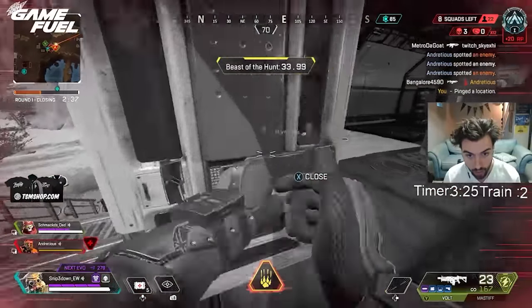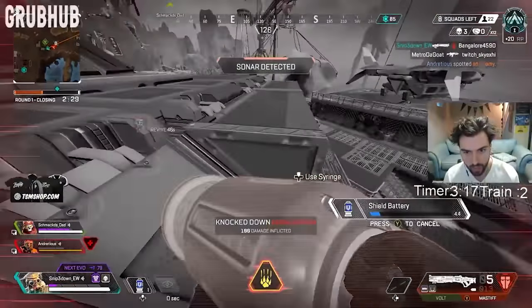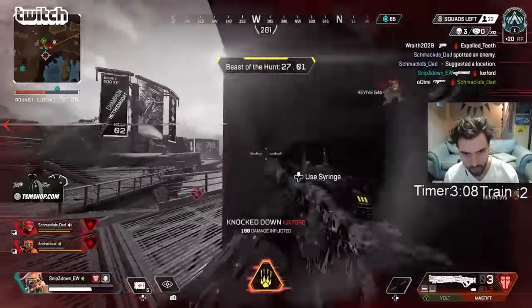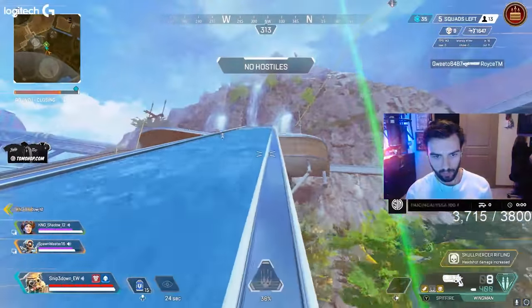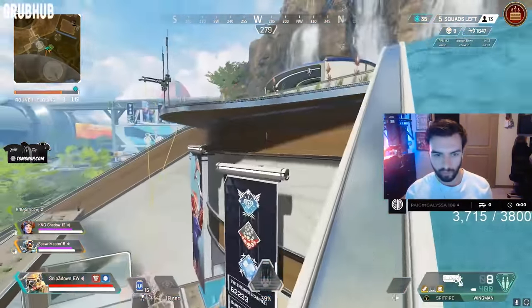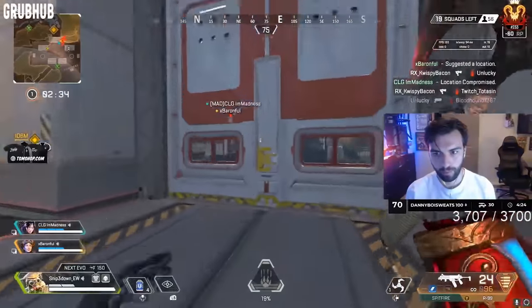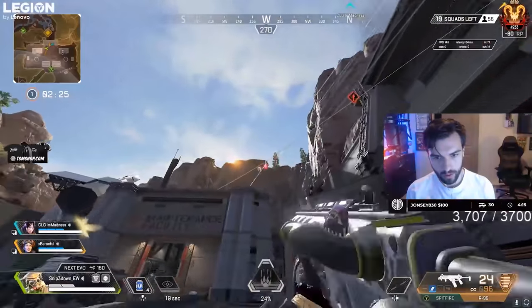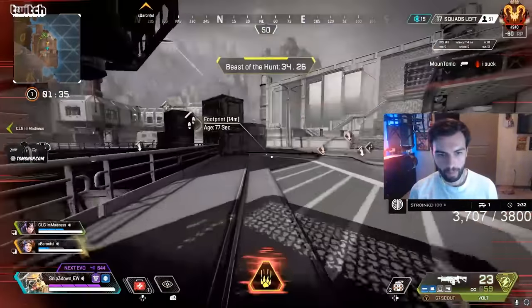When it comes to using Bloodhound's abilities, one of the biggest things you have to get used to is using his Q appropriately — his ability to scan through walls up to a certain distance. This ability can give you really important information, but it can also give you a false sense of security. I do not just spam my Q every time I have it up. I use it when my team is pushing into an area with a bunch of buildings, or into areas where we don't know what's around the corner — using it as a recon ability to make sure there's not an enemy team waiting for you. You can use his footsteps for some of this, but it's not nearly as clear as using his Q. One of the biggest skill gaps with Bloodhound is knowing when to use his Q and when not to.